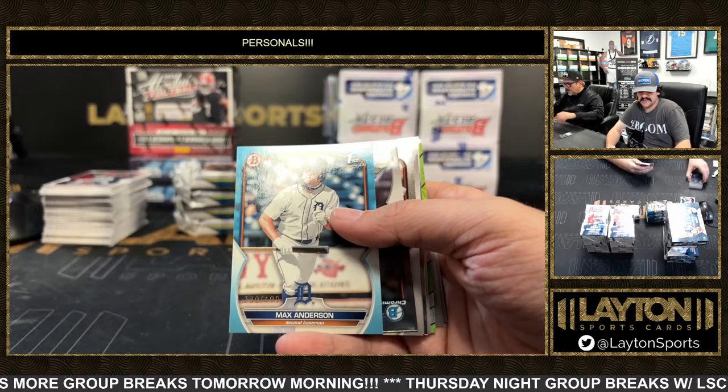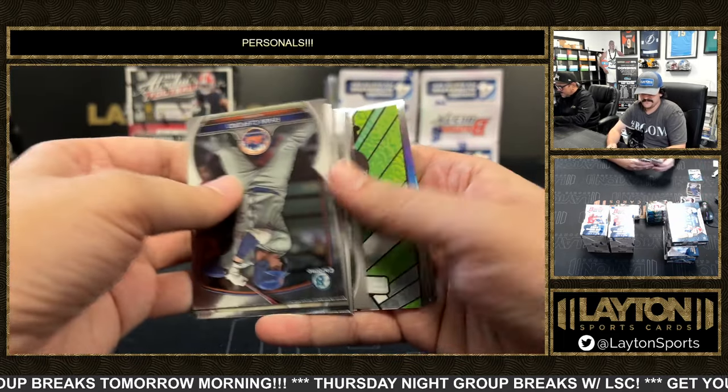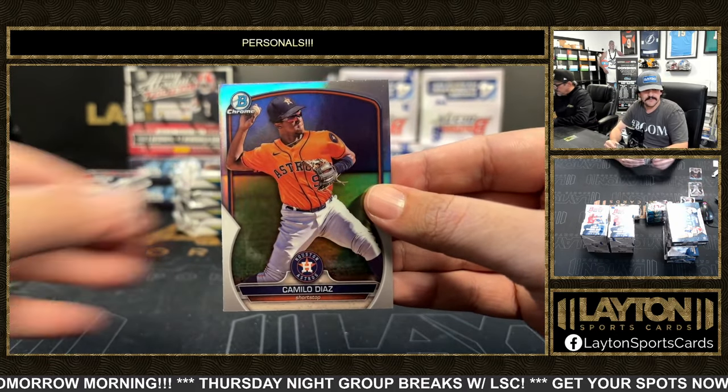To 499, we have a Max Anderson, Tigers, on the blue paper. And a Bowman Glass Dylan Head, first Dylan Head and Camilo Diaz.